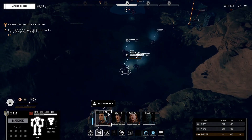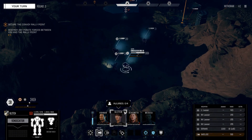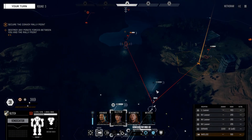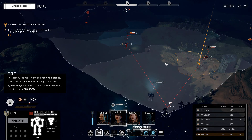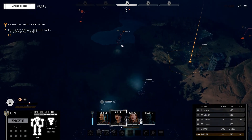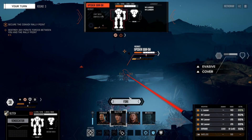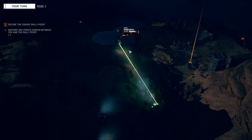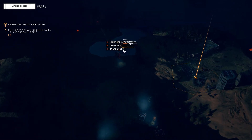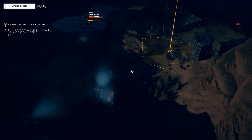Let's just destroy that building. We're going to hold off on the AC5s — the AC5 Blackjack — for just a moment. Let's move Glitch up and take out the Spider. Fire. Jump jets destroyed, but the Spider is still operational.